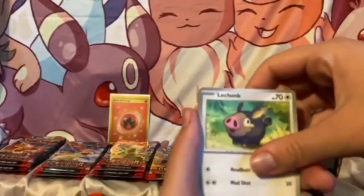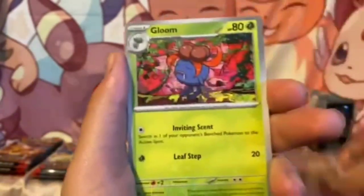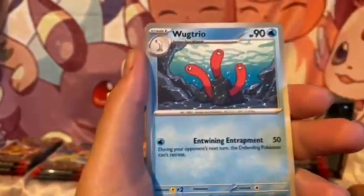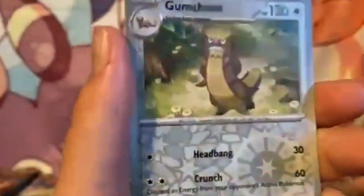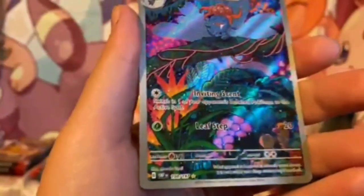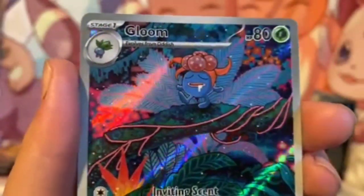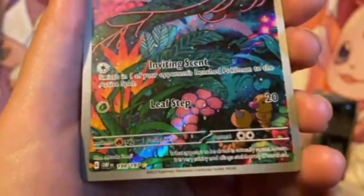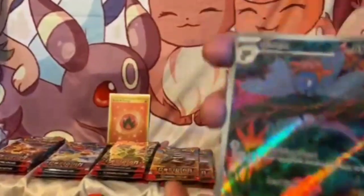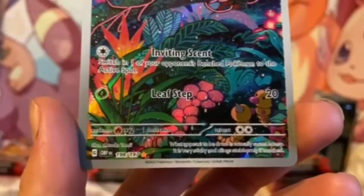Charcadet, a Flabébé, a Togepi — oh look, a little Togepi! A Glue, Stumpisk, Salazzle, Wugtrio, Gumshoe. Oh wow, that's a really nice artwork! Good stuff, good stuff — a little close-up. And what we got — another Starmie! Good stuff baby, 198 out of 197.